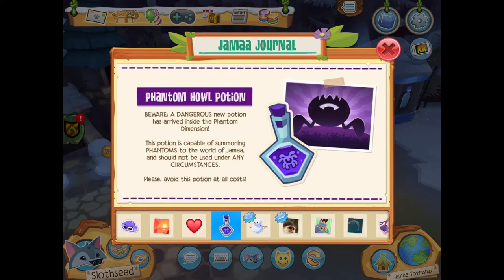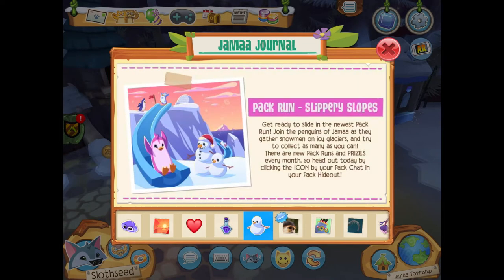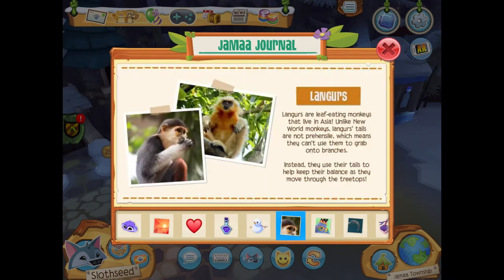There's also a Phantom Howl Potion, which is very dangerous — it summons phantoms into Jamaa, so don't use it! Pack Run is Slippery Slopes: you get to go down slides, there are loads of cool slides, and you collect snowmen. It's super cool.